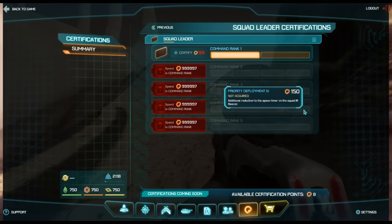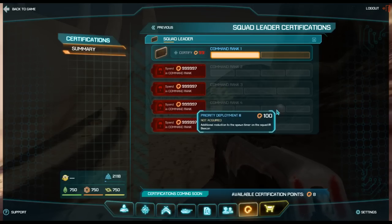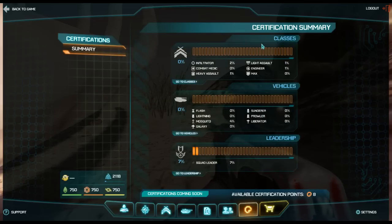You'll have all these different certifications to run through your talent tree. Some of them cost a hundred points, like reducing the spawn timer on the squad IR beacon. There are so many talent trees and so many different paths you can take when setting up your certifications for your character, which I think is just brilliant.